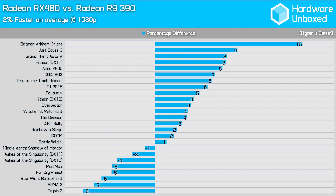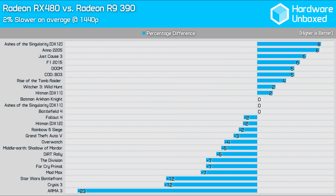For the RX 480, the goal was to surpass the R9 390, and in a way it has, if only just. At 1080p, we found it was on average 2% faster. The only games where performance was noticeably down were Crysis 3 and Arma 3. The RX 480 was considerably faster in Batman Arkham Knight, though I'm yet to determine if this was a result of the new beta driver. Moving to 1440p was a little troubling — the RX 480 is now 2% slower than the R9 390. Arma 3 caused big issues at this resolution, while Crysis 3 and Star Wars Battlefront also proved difficult.